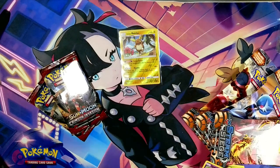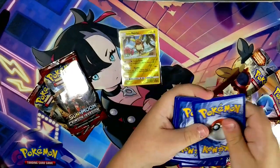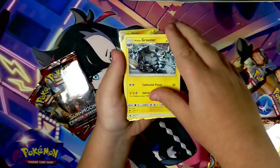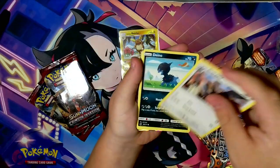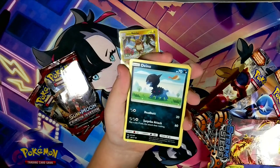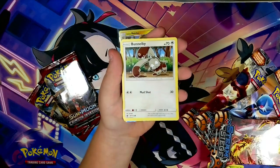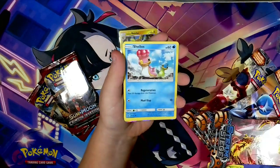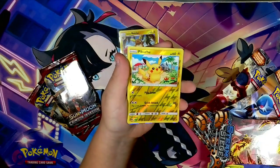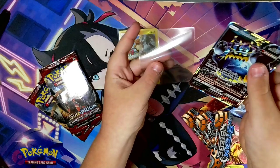We're nearly at the Steam Siege. So we have grass energy, Morelull, Alolan Graveler, Staravia — we keep getting this. Ditto, Houndour again, Bunnelby — you're showing up all the time — Shellos, Cubone, Cubone, Cubone, Cubone. Oh, Pikachu! And a Guzzlord GX!